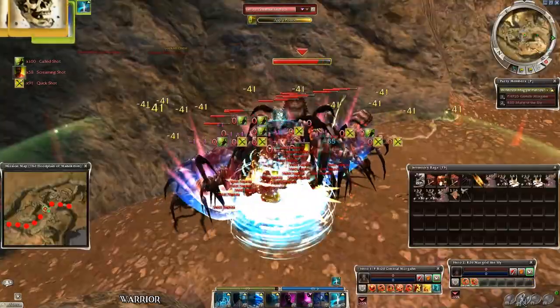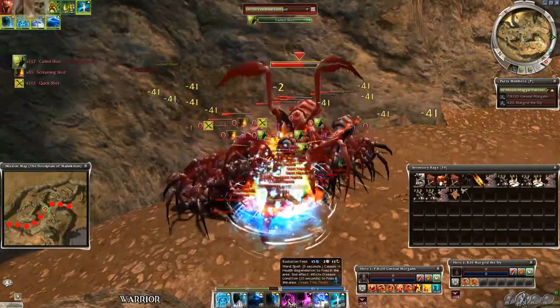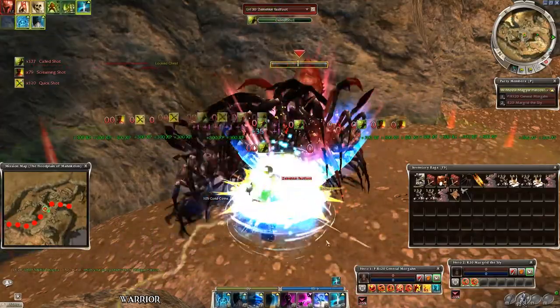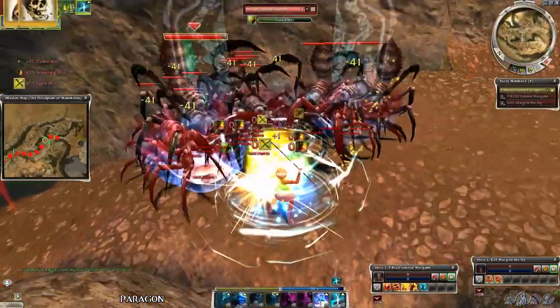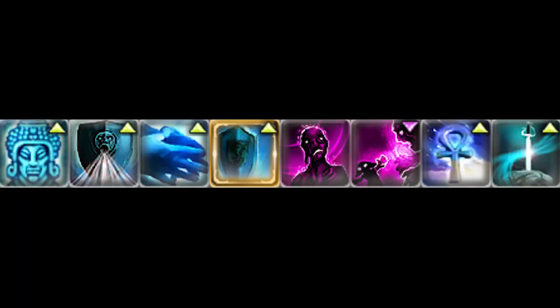From the warrior's point of view — obviously less damage than from the monk's, but same results. Paragons use the same build with the same results. So this is it guys: a monk secondary build which works for everyone, even for warriors and paragons.